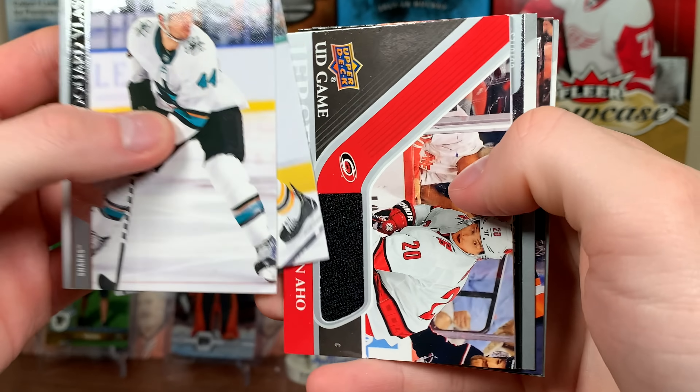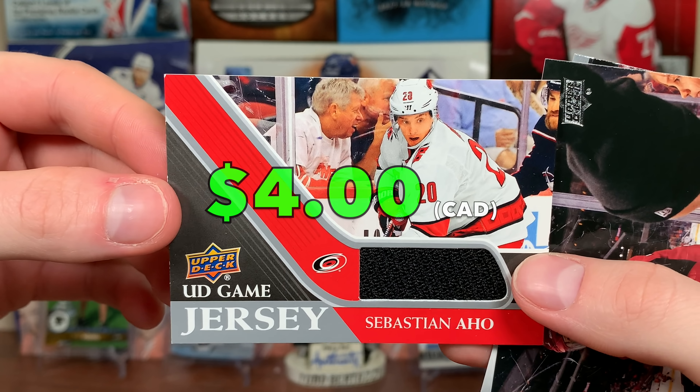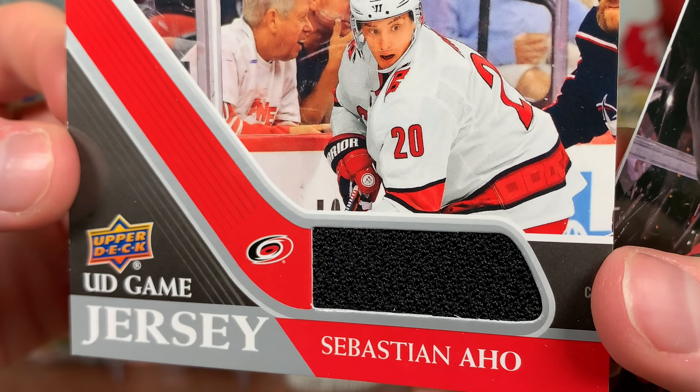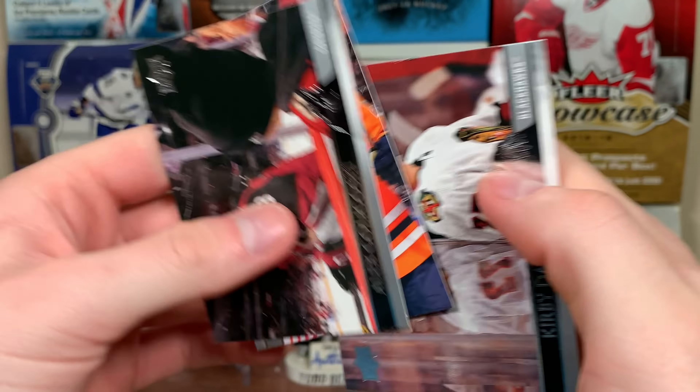Final four packs — oh there's a jersey card! Sebastian Aho, beauty game jersey. So this is the Canes box with the high gloss Mirazic and the Aho jersey. Black piece, game-used — there's Aho.